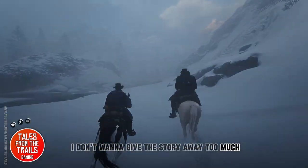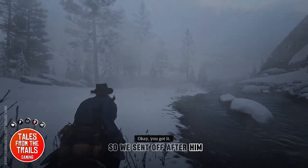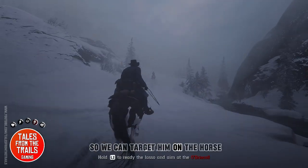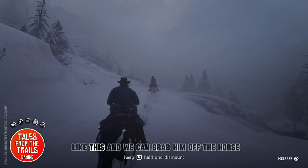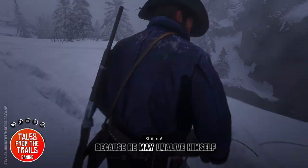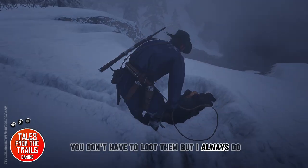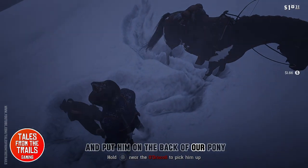I don't want to give the story away too much. On the way back we spot this guy running away, so we're sent off after him. We have the lasso which Dutch gave us earlier — the aim is to get close enough where we can target him on the horse, pretty much the same as we do with weapons, and grab him off the horse. Be careful not to trample him because he may unalive himself. I'm going to loot him because I always loot them, and hogtie him — you don't have to loot them but I always do.